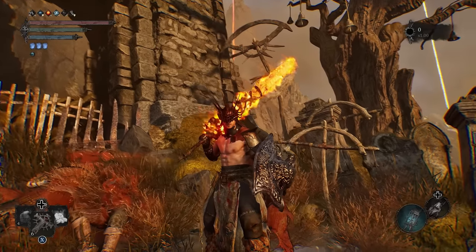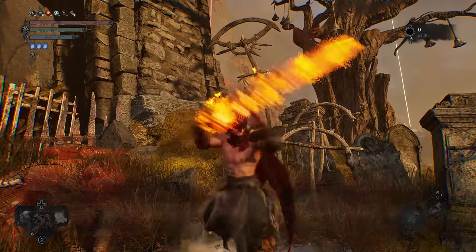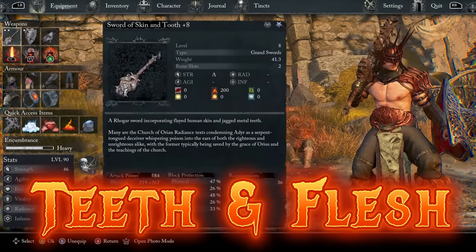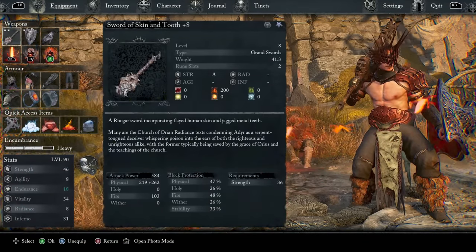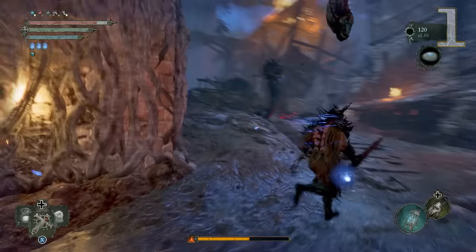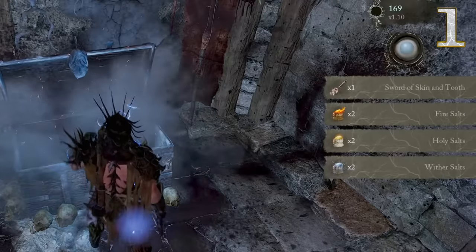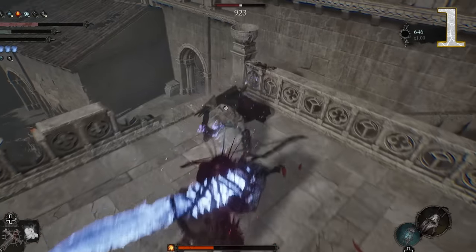Moving on to our final build — I've gotta end this video with a Strength build, wielding the Sword of Skin and Tooth. This is an iconic weapon that can be found in the Fire Town, which isn't too far into the game, and yet it is certainly one of the best weapons in the game — a pure, beefy strength scaling weapon with 200 burn. Sheesh, bro. This is devastating against larger enemies; even when they have decent fire resistance, that burn damage chips away nicely.